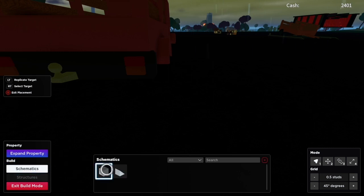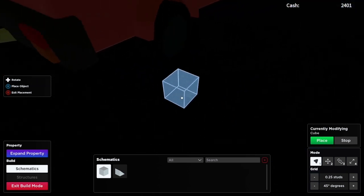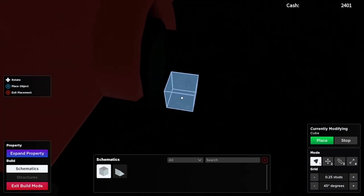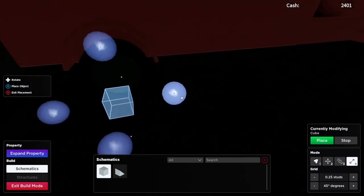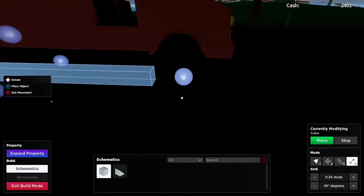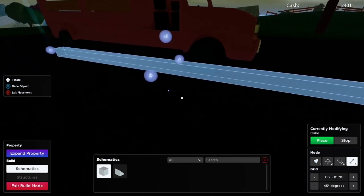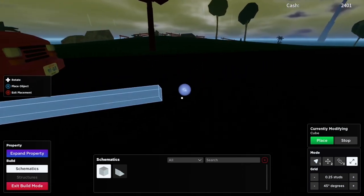Get your truck, line it up, make sure it's straight. Go to schematics and grab a cube — make sure the studs are on 0.25 for more accuracy. Line this cube up with the wheel as close as possible but not touching it. This is basically a wall to guide the truck in and stop ores from falling out, so you want to make it the length of the truck.